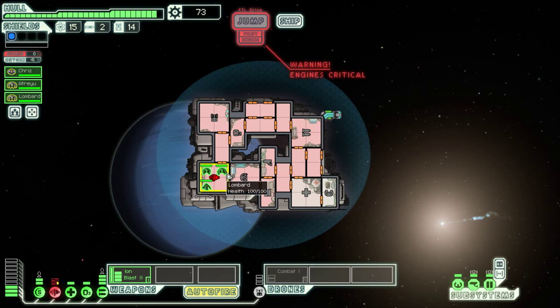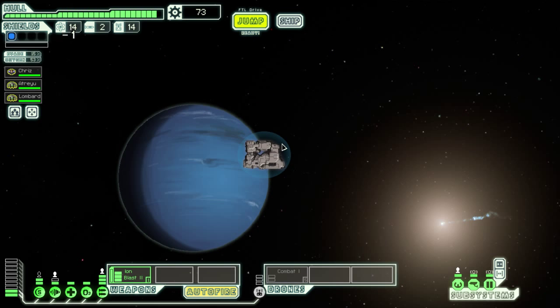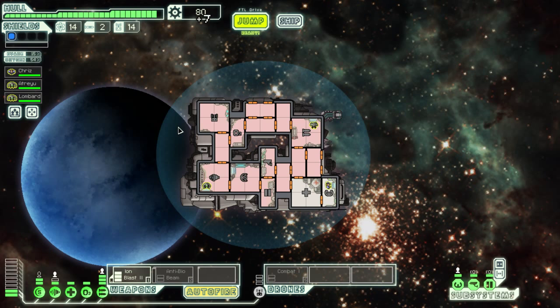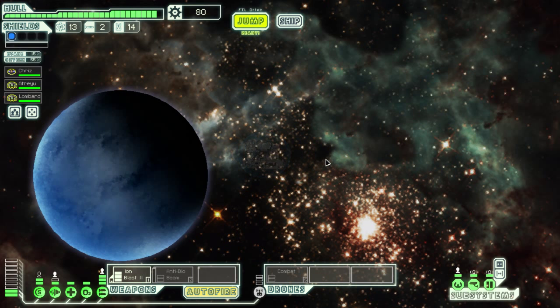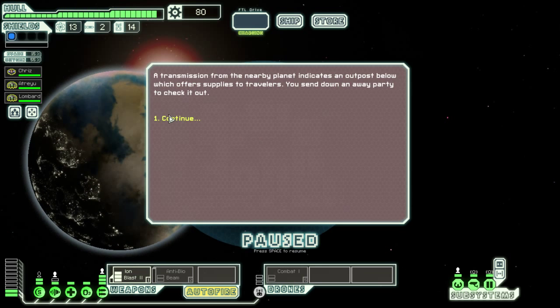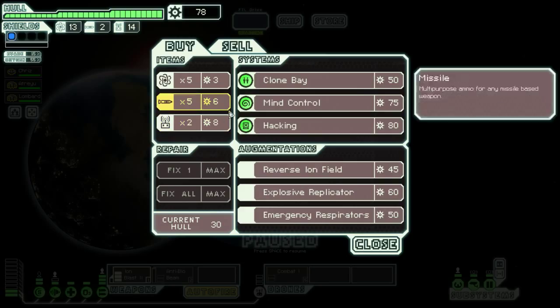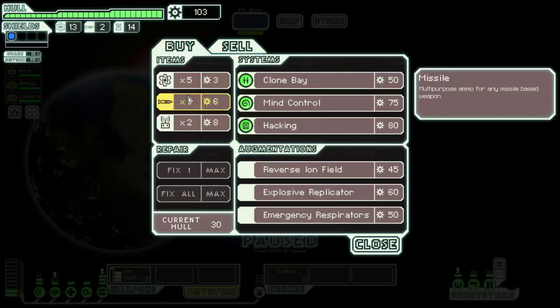So we'll repair our engines, let our oxygen build back up, and everyone back. Okay, let's see. We might have time to jump there — I don't think we do though. I think we'll just be out of time. Antibio beam. We can just make it. And I think I'm going to sell that antibio beam, depending on what they have.